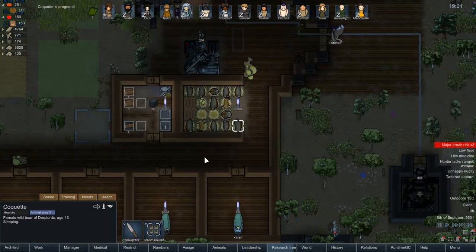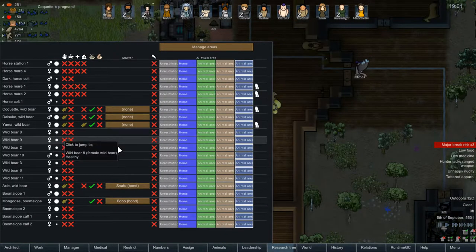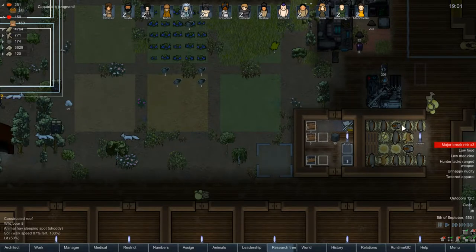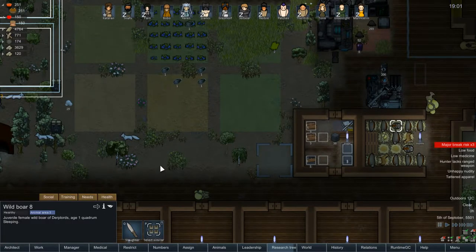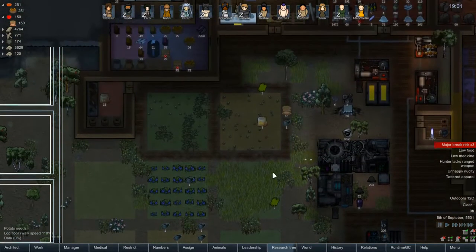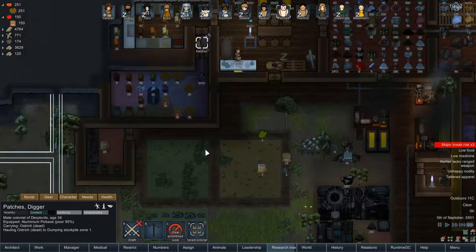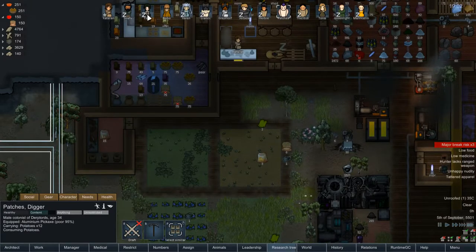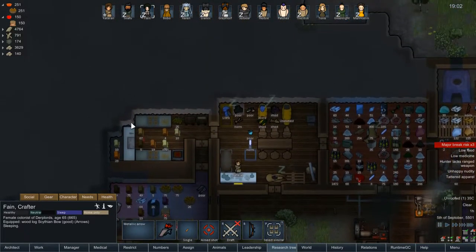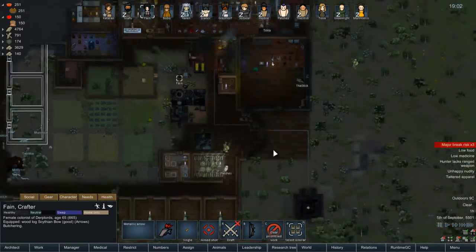The boars are pregnant again! Let's check their numbers — wild boar, eight. Still a juvenile. Juvenile, juvenile, juvenile. We have some boomalope calves. We should have some blueberries soon. Royal bedroom furniture — had to wake Fane up to butcher.